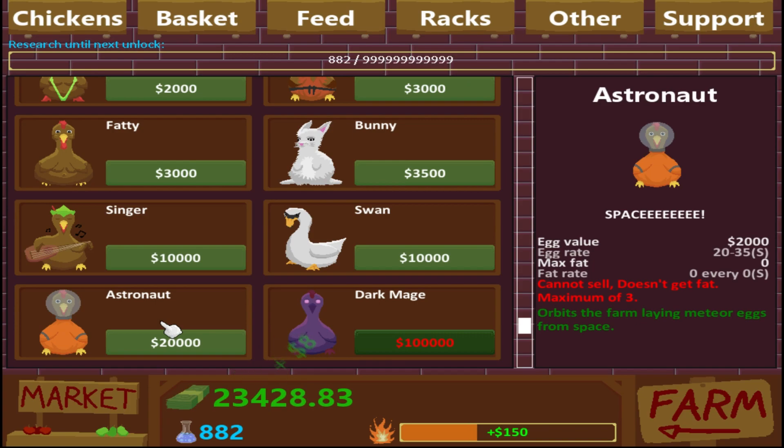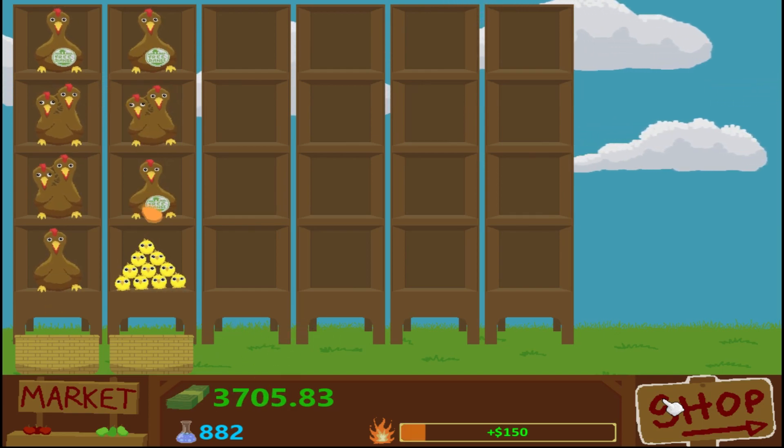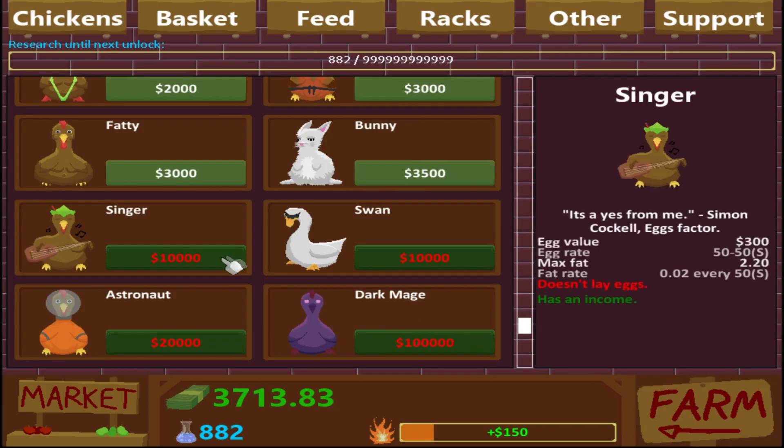The astronaut — this is what we're going to be buying here. You cannot sell it, it doesn't get fat, maximum of three, and then it orbits the farm laying meteor eggs from space. I don't know if I need to catch it or what, so it might not be that worth it, but they are pretty crazy — 2,000 an egg. Let's buy them and check them out. Can we actually see them? No, but we should see the meteorite come down.